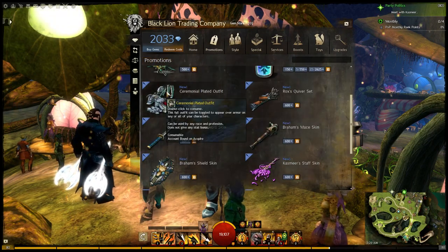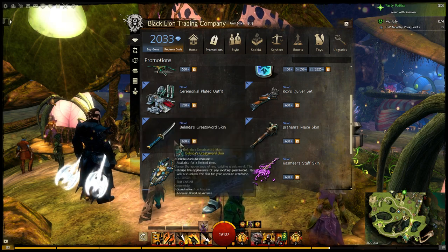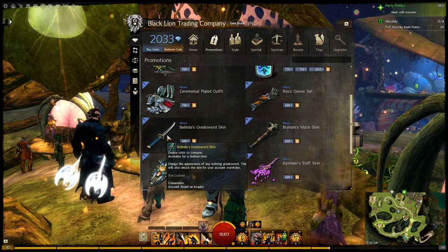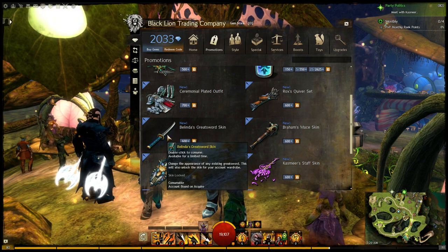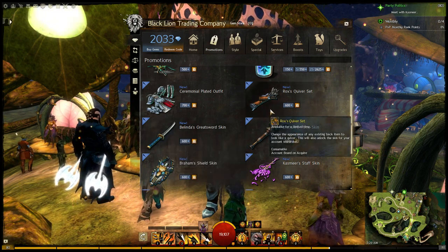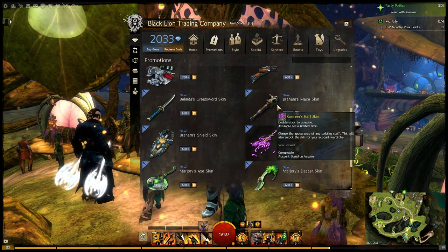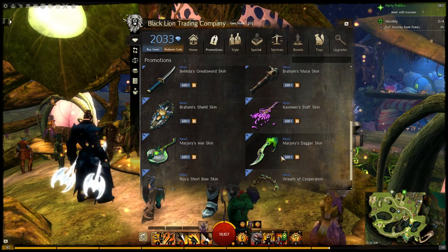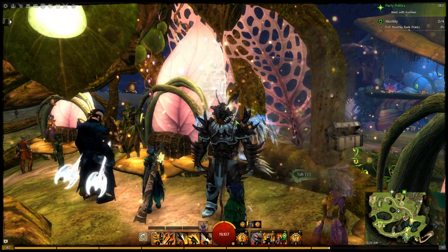One of them is this Ceremonial Plated Outfit, which I think I'm actually going to purchase, so I'll show you what that looks like on my character once we do that. They also have Belinda's Greatsword skin, which is a katana greatsword and looks pretty cool. And then they brought back a lot of the NPC skins like Bram's, Rox's, Kazmir's, and Marjorie's weapons — and you can also see Bram's shield.